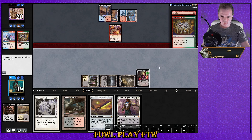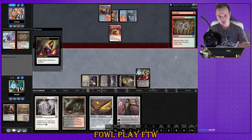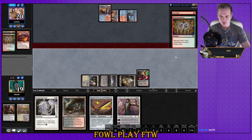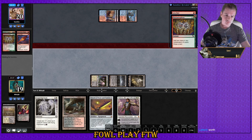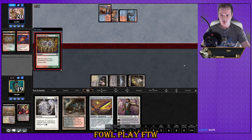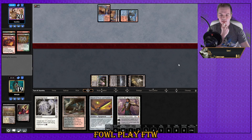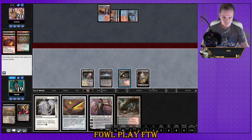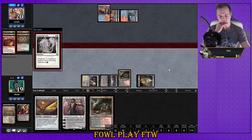Good old Liliana — and this is going to eat a Lava Dart. I don't really see a world where I'm plussing here. Just deal with our creature and get on with it. Interesting to see if he fires it off this turn — he does. So no known cards in my opponent's hand anymore, they've all been played.